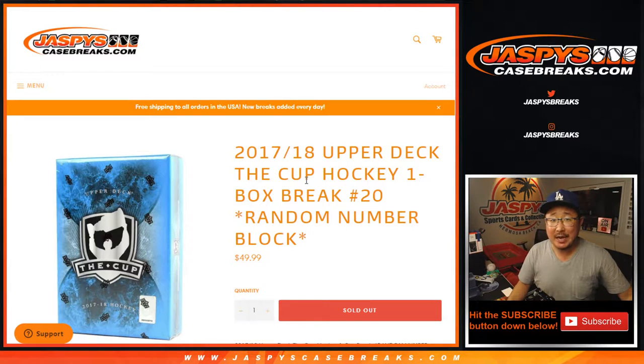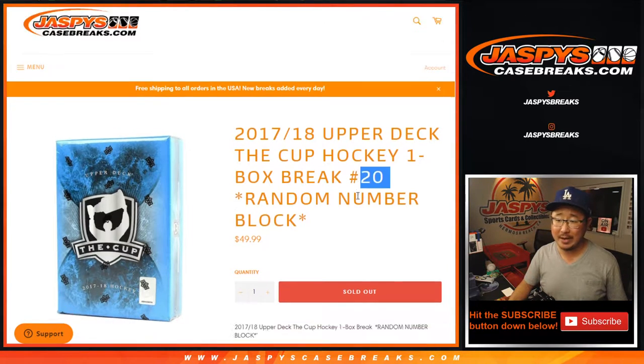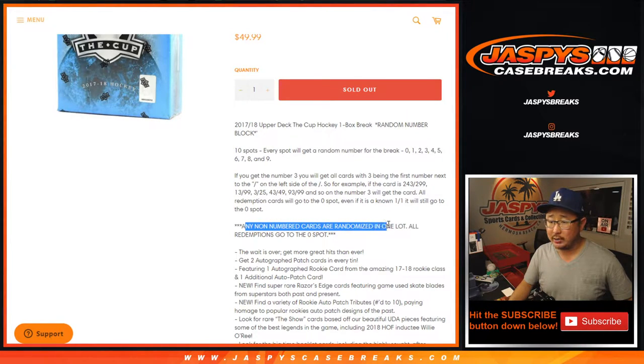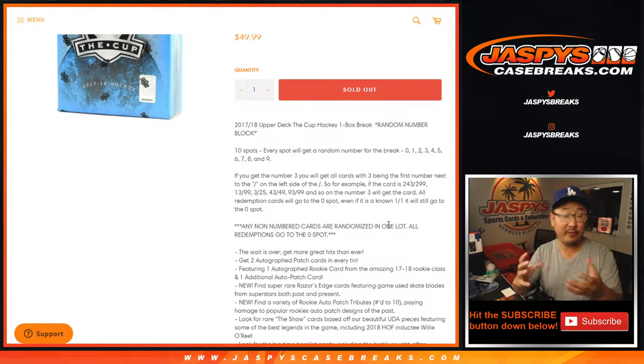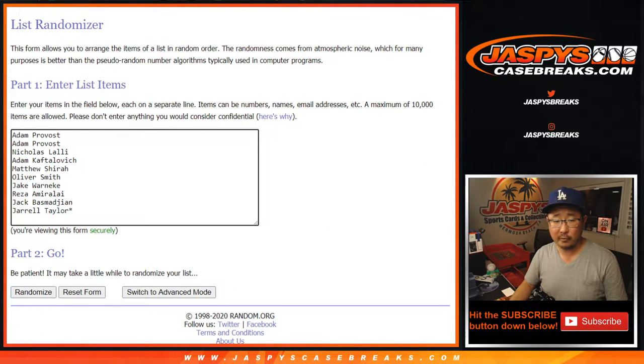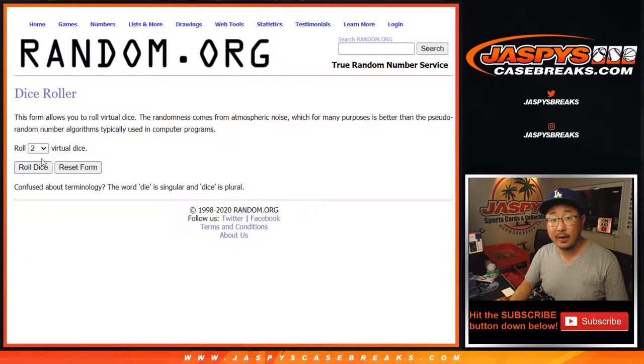Hi everyone, Joe for JaspisCaseBreaks.com coming at you with 2017-18 Upper Deck The Cup Hockey, One Box Random Number Block Break Number 20. Everyone's familiar with these number blocks right there. There may be some non-numbered cards — if they are, they'll all be randomized as one group to one person, even if it's an autograph. Hopefully we don't have to run into that. Big thanks to these folks for getting into the action. There are the numbers right there. Let's roll it.